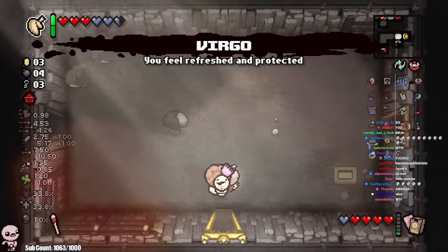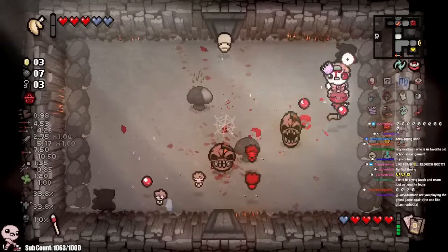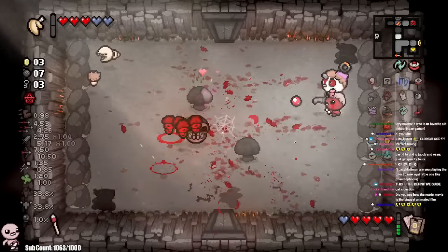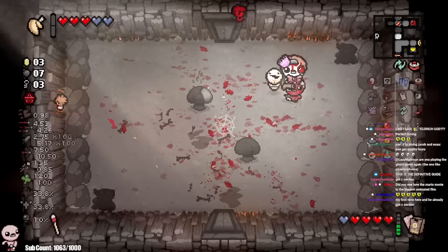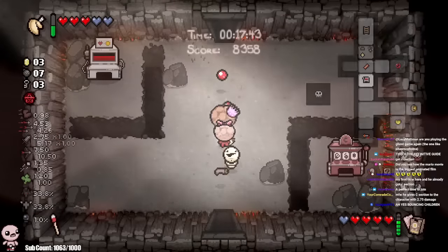Guys, I found the run. I found it! Me on my way to casually find C-Section on the Tainted Jacob run. It's cool too, because it's the one that I gave Flat Stone to. I've been giving most of my damage ups to Jacob and not Esau, which has turned out to be very worth it.